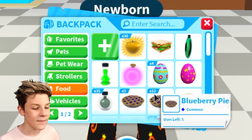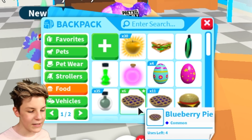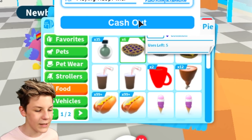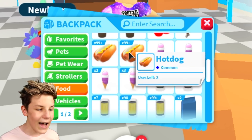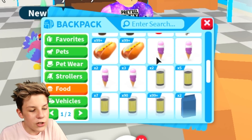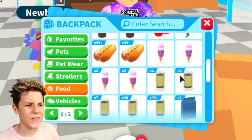Food is the exact same — everything is stacked unless it's got different uses. So we know that if we equip a food item, we can eat it five times — like five bites of a pie. But now items are different: this blueberry pie went from five uses to four uses, so that takes up a different slot. Here we've got hot dogs with two uses and hot dogs with one use. Adopt Me is changing the 99-plus display to show the exact number. We've even got over 200 lemonade and way over 200 hot dogs, which I thought would be like 150 — definitely not 200.